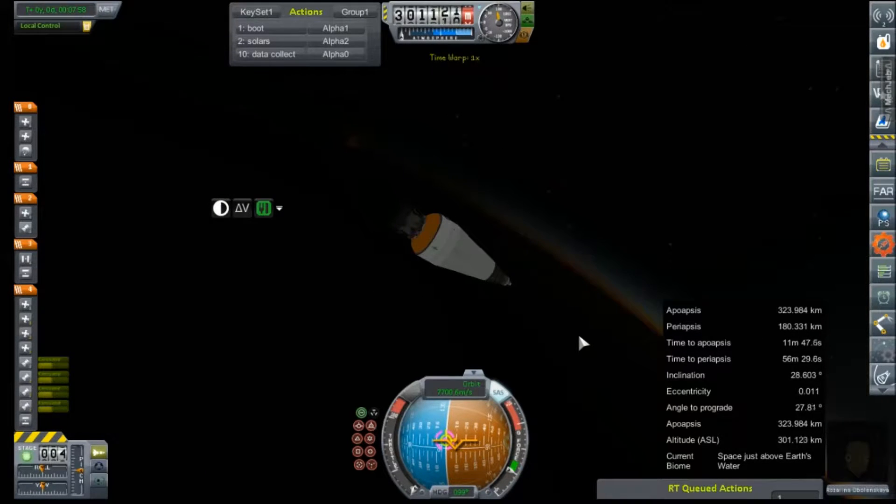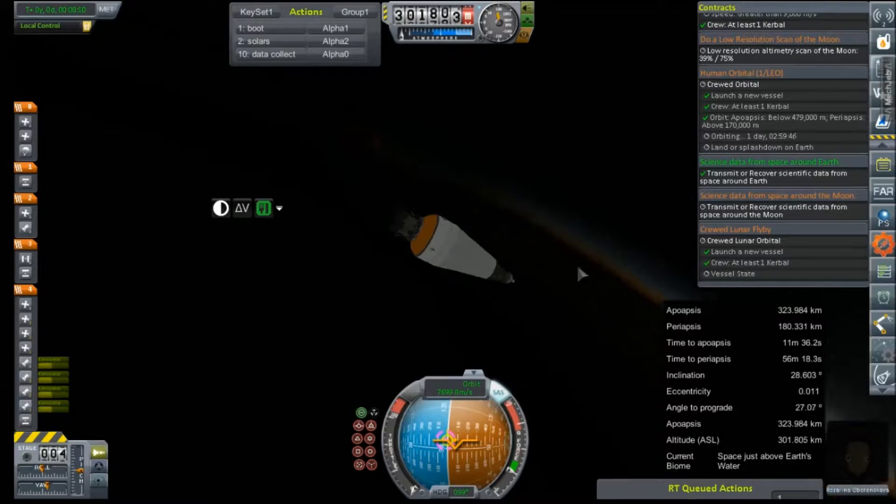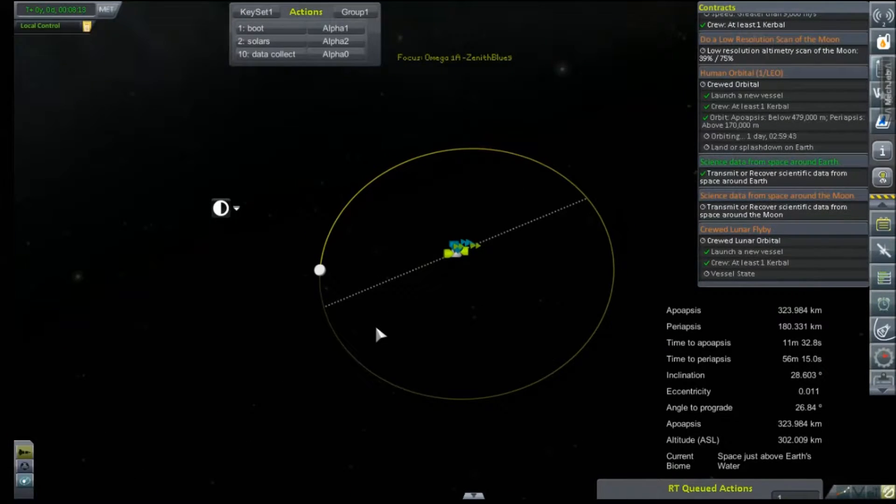And there it is — 323 by 180. It's not pretty, but it is in orbit, and it does satisfy this contract. So Rosalina will be spending one whole day in orbit before she makes her transfer burn to the moon.